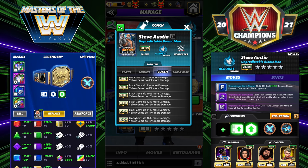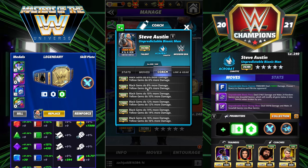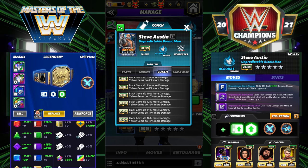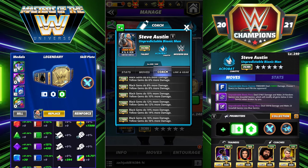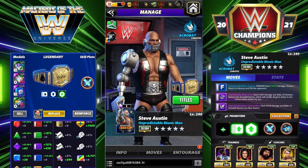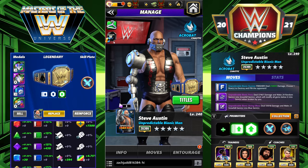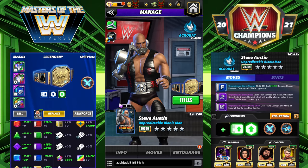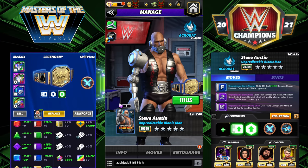He has one gear: the Unpredictable Bionic Man gear. He is a coach all the way at 17k — black and yellow gems do 16% more damage. He would be an amazing coach on Alpha, Zombie Triple H, anyone making blacks, Randy Orton — very good coach especially for strikers. I have seven builds for you: three 3-star, one 4-star, and three 5-star, and you're gonna see all of them win quite easily.